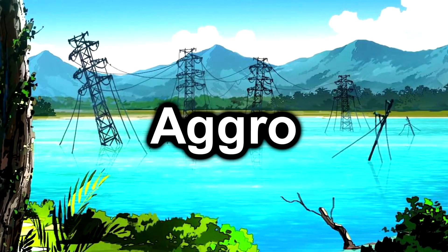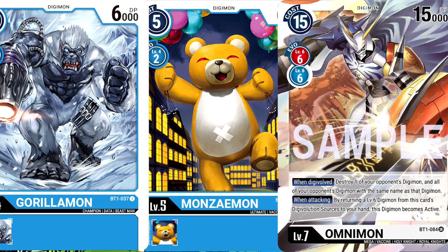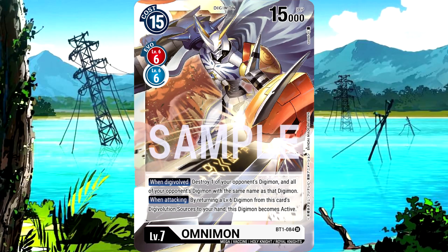Similar to Red, the most popular Blue playstyle at the time of writing this video is a turbo build focused Omnimon deck. Omnimon's effect to destroy any Digimon and all copies of it on the field, paired with its 15k DP, makes him very oppressive to go up against, so any deck that can get fast access to him will run it. Run cheap Digimon to get to him quickly. Blue is the most popular build for Omnimon Turbo because it does it better than Red.